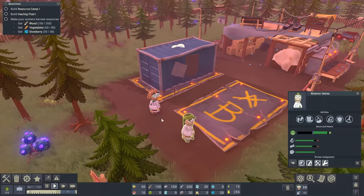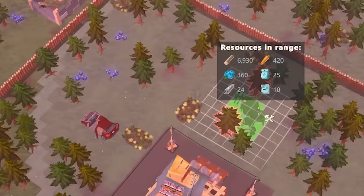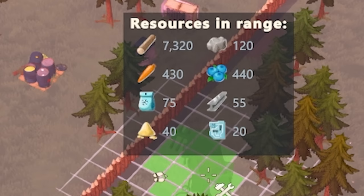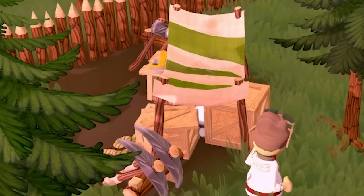In the top left we have a load of things to help us. We're going to come into the build menu and build a resource camp. This will let us collect resources, and wherever we put it you can see the number of resources changing. I think that's a good spot - there's loads and loads of carrots there. 430 carrots! More people are leaving the container, grabbing resources out of our main base, coming over here and building it. Cheers mate.